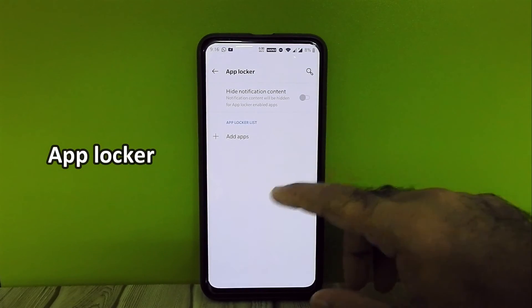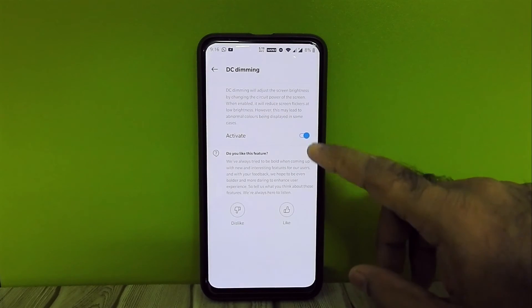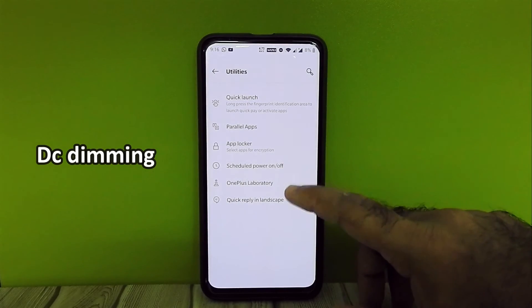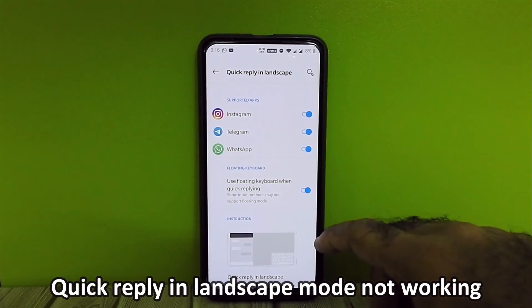We have parallel app and app lock. DC dimming is working. Quick reply in landscape mode is not working.